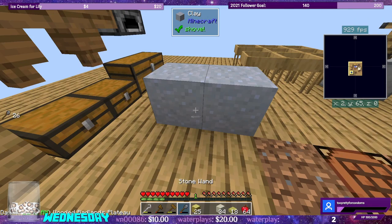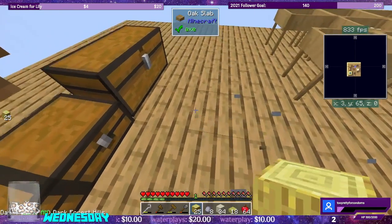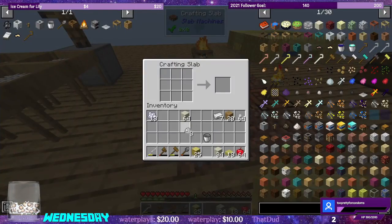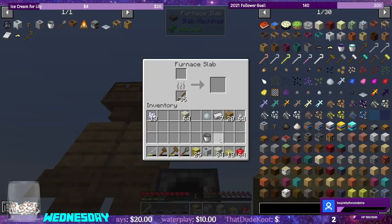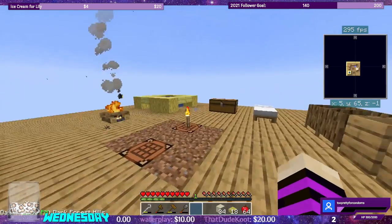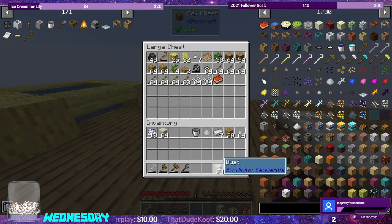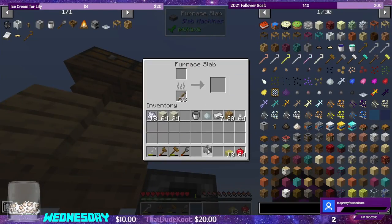It needs a shovel. I guess it doesn't really matter as long as we use our open hand. Gives us eight. And our bonemeal gives us eight. And this should make our unfired crucible. Let's turn right around and smelt it — turn it into a fired crucible. There we go, we have a fired crucible.